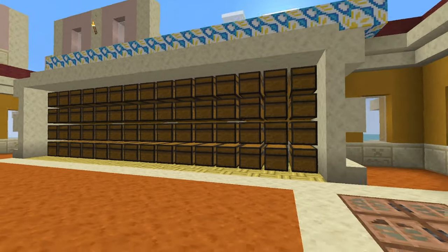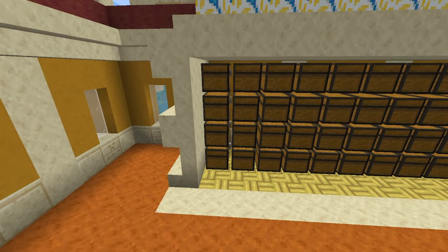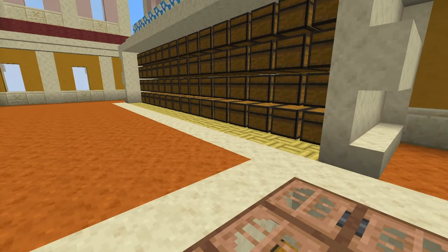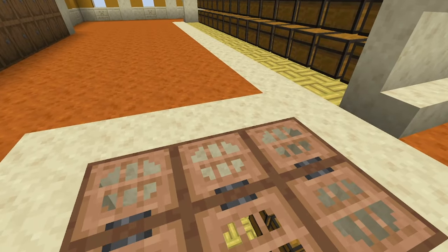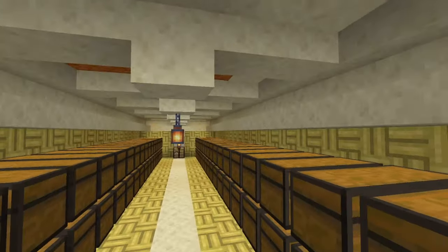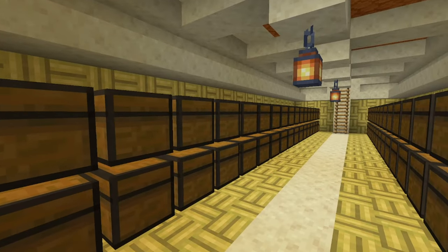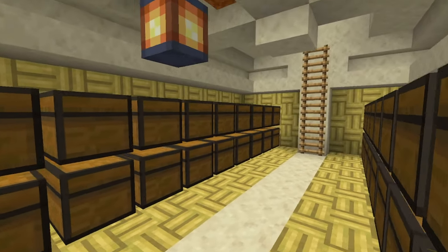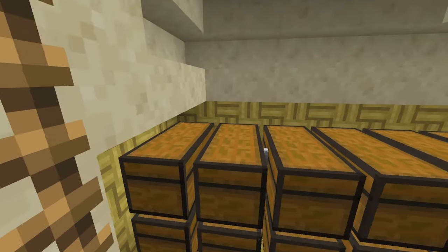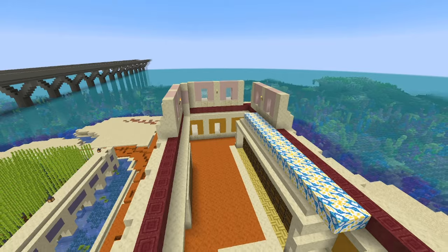With walls in place, it's now time to do rudimentary interior for your immediate storage needs. I recommend putting some blocks you're actually going to keep in the chest. I use bamboo mosaics as my placeholder because they look construction-like without being confused with regular bamboo planks. If you have a block that needs to be sorted, replace a column in the wall with mosaic so you have easy storage.